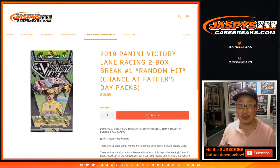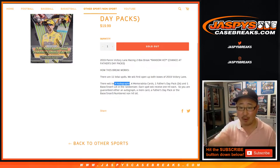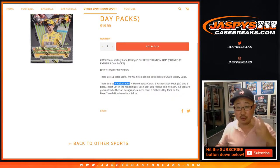You're guaranteed something — everyone read the item description but I'll explain it again. Everyone's guaranteed something. There'll be four autographs, four memorabilia cards — that's eight. Two Father's Day eight-packs at spots nine and ten, and spot eleven is the base insert lot, so pretty much everything else that's not the hits — inserts, even numbered inserts could be in there.